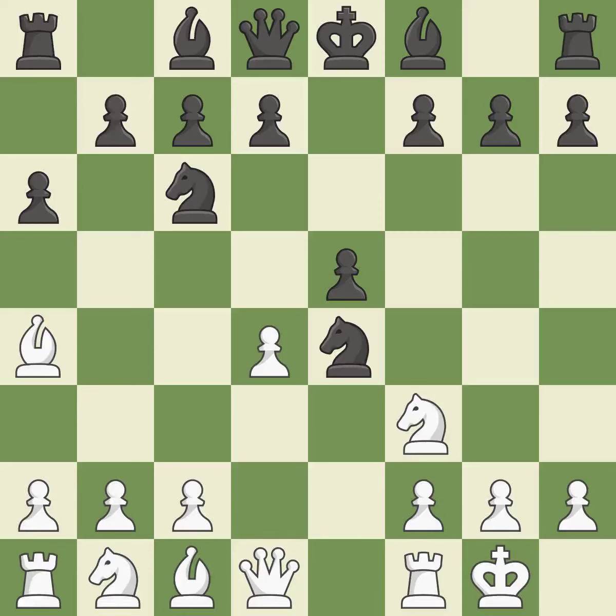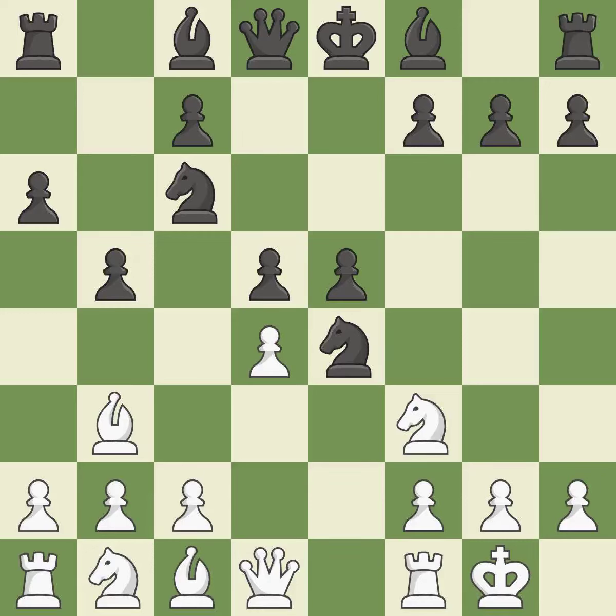d4 takes space in the center, attacks the e5 pawn, and allows the dark-squared bishop to develop. b5 takes space on the queenside and forces white's light-squared bishop to b3. Bb3 retreats the bishop to a more active square. d5 takes space in the center, protects the knight on e4, and allows the light-squared bishop to develop. dxe5 captures the e5 pawn and attacks the important d6 and f6 squares.